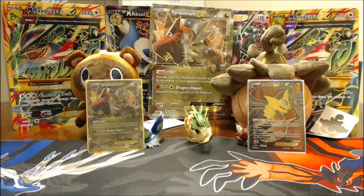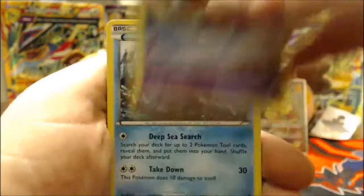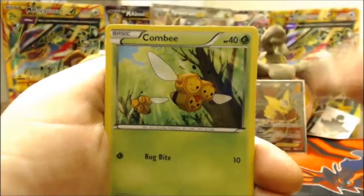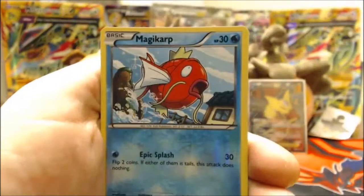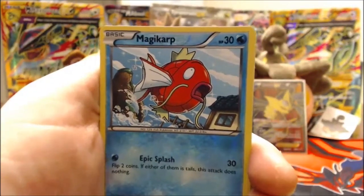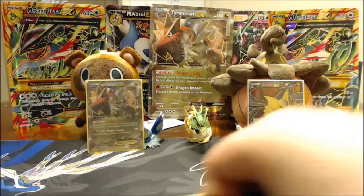That Giratina pull makes the box totally worth it. I really really wanted the Tyrantrum card from this collection box which is unusual for me — I don't normally want the promo card. Second Ancient Origins pack: Baltoy, Relicanth, Inkay, Combee, Eevee, Whimsicott, Tyranitar Spirit Link, Gloom. Reverse is a Magikarpo — nice. Rare is a Vileplume. So Vileplume and Giratina from Ancient Origins — that's so good.